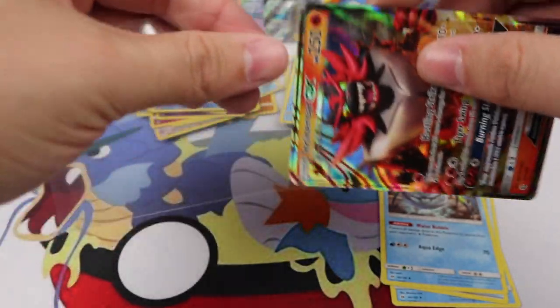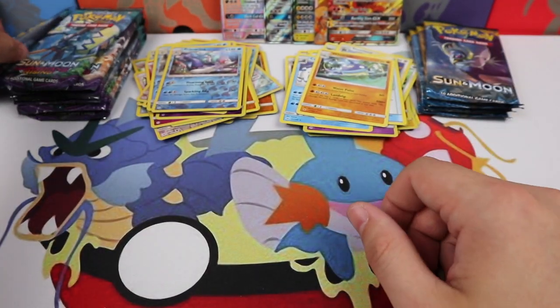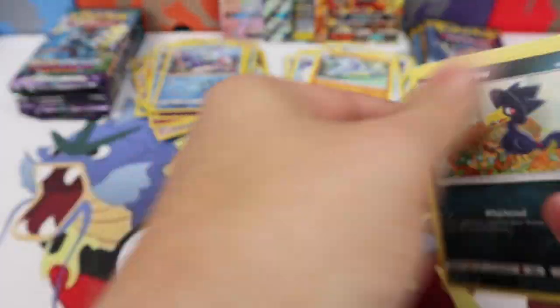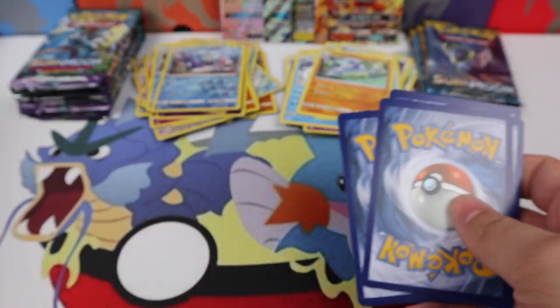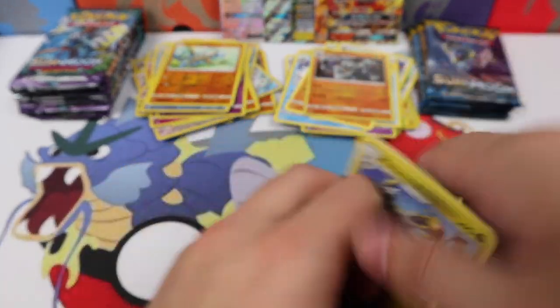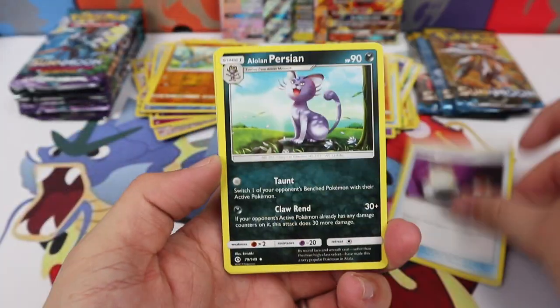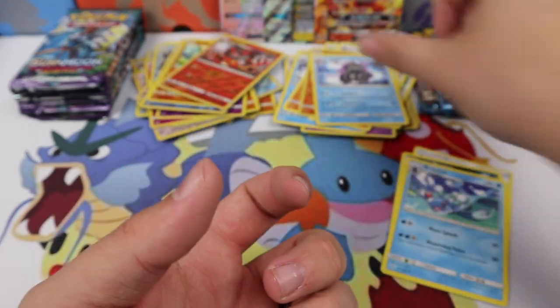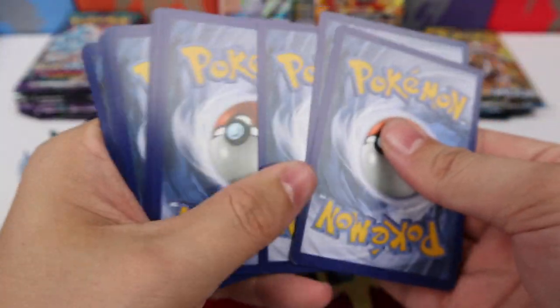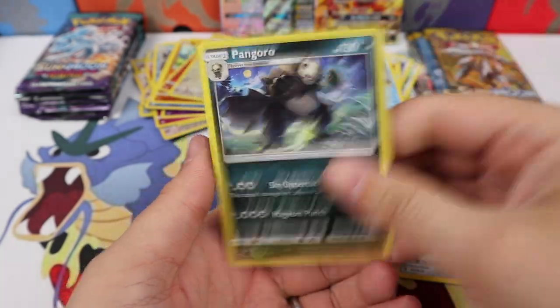Switch it over to Guardians Rising. Sudowoodo, Rescue Stretcher, Hakamo-o, Barboach, and the Machamp Holographic. I love these two sets — it's just really great to be opening a mix of them. I really like it. This is a great combination of sets. Cannot wait to get another Sun and Moon set so I can make a box of three different Sun and Moon sets. That's going to be really fun. Rescue Stretcher, Sudowoodo, Mantine, Watchog, and a Pangoro Regular Rare.